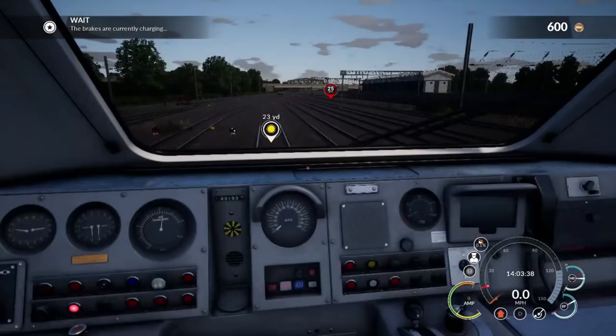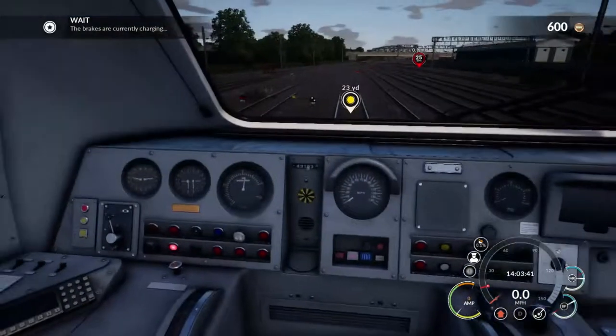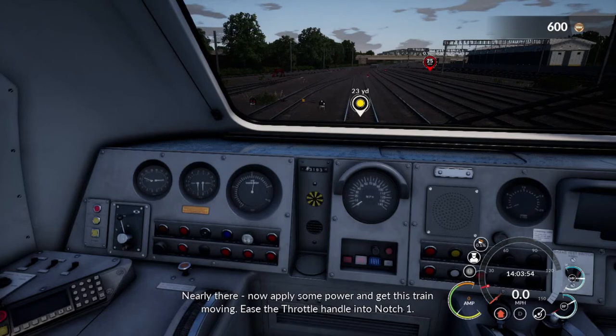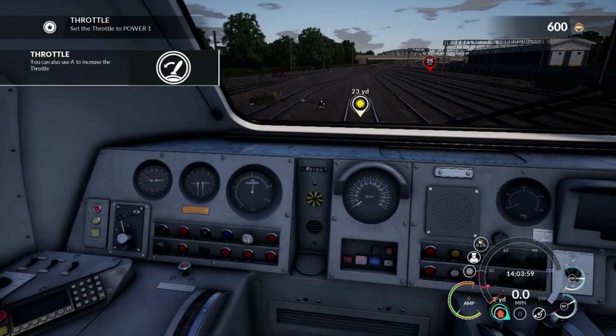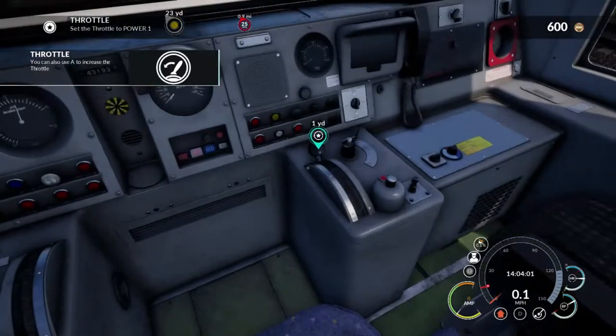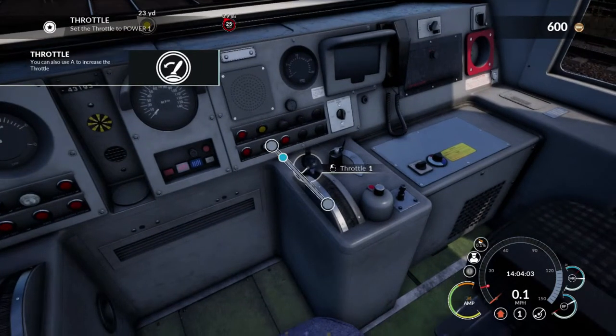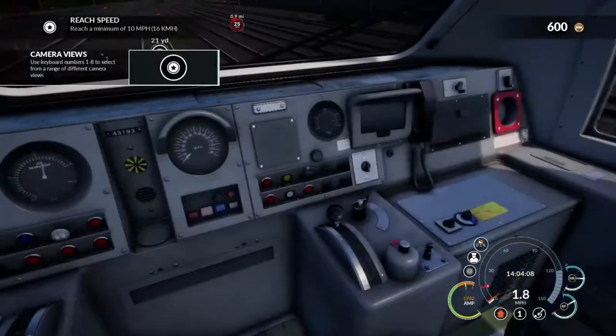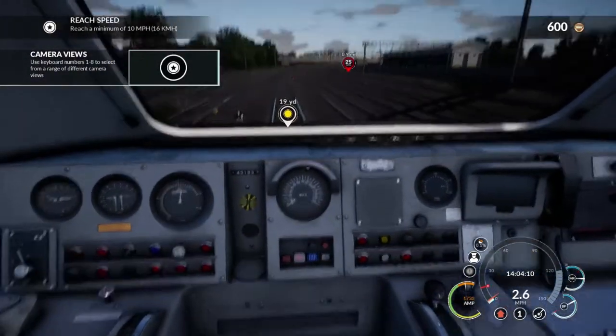I don't think it's laggy actually, I think it's just my mouse. How long does it take for some brakes to charge, honestly? It doesn't take that long. Nearly there. Now apply some power and get this train moving. Ease the throttle handle into notch one. Right, throttle — you down here. Oh, we're moving.